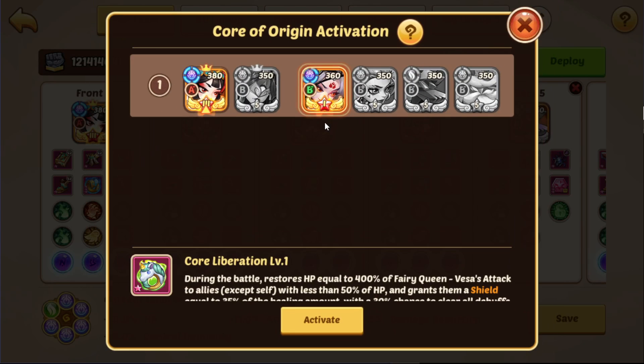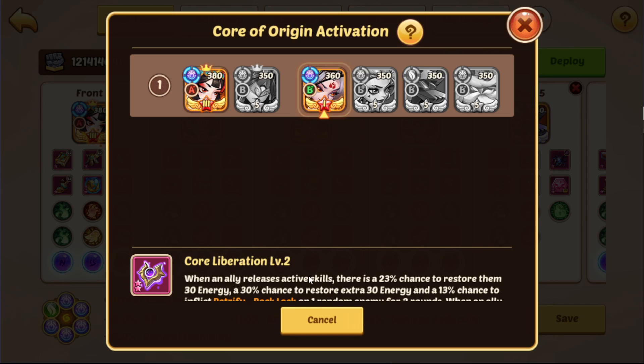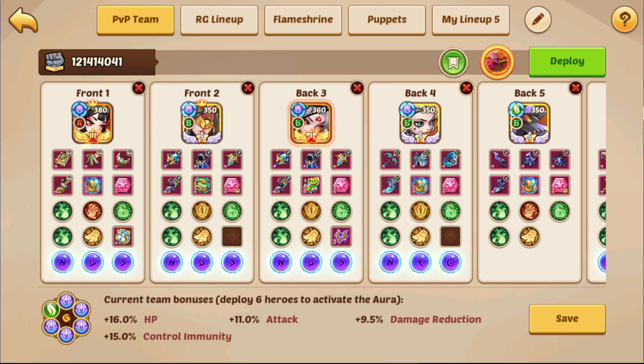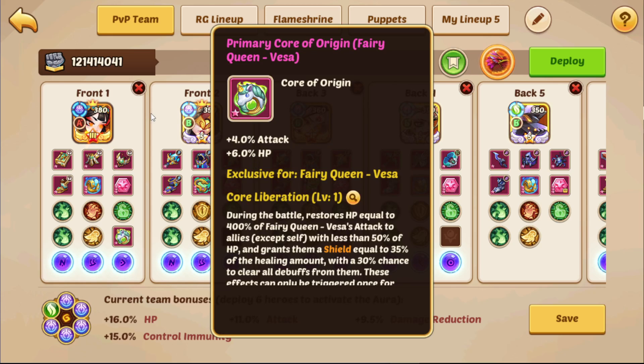The core's additional effect is only activated in the team if you activate it manually. There is a new menu with a flag icon you can click, where you decide which one of your cores to activate. Right now I have the Jara core activated — I could switch to Vesar, and you'd see a little effect appear around that hero indicating her core is active. I can only have one core active at a time. But even if a core isn't activated, the hero it's equipped on, like Vesar here, still gets the attack and HP buff.